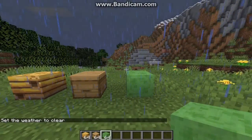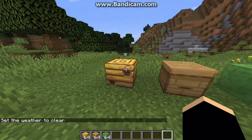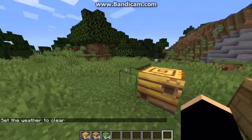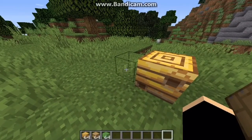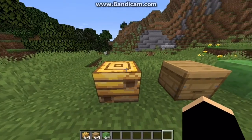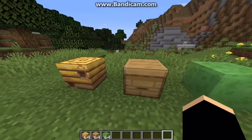The Bee Nest is going to be found in nature. You can silk touch it to get it — that's the only way to obtain it. You can find it in plains forest biomes and birch forest biomes.